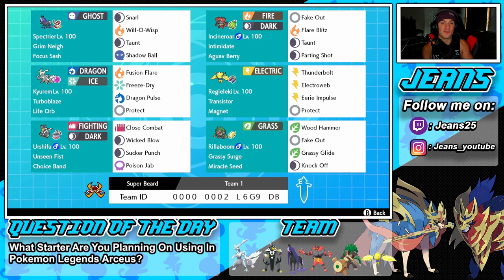I cannot wait to show off this Pokemon — it hits so hard and can just one-tap Pokemon left and right. It's Dragon and Ice type with Fusion Flare, Freeze-Dry, Dragon Pulse, and Protect as its moveset. Middle right is another Pokemon I want to highlight because this moveset is a little different — we've got Regieleki here with the Magnet item and Transistor ability.